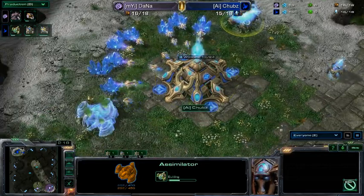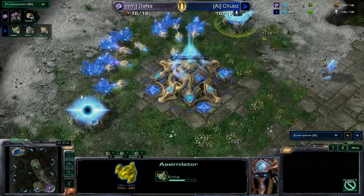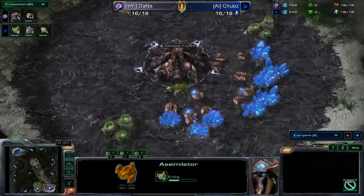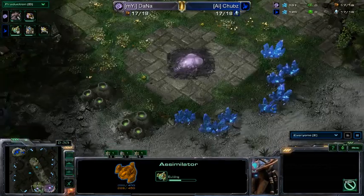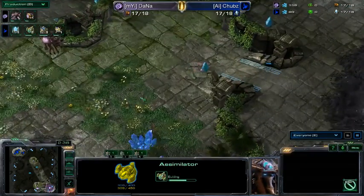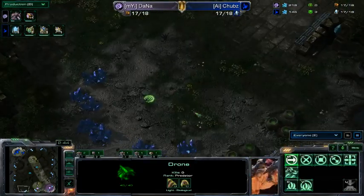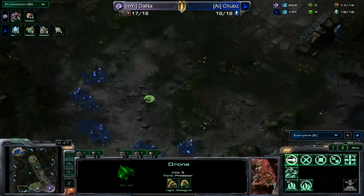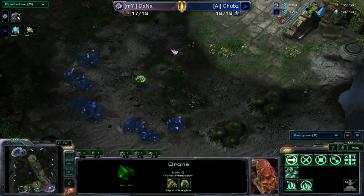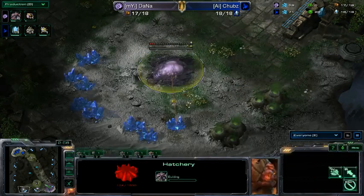We do see a double gas at 15 from Chubbs, going to open up for some really nice gas timings. Meanwhile Dana is going for the hatch first — a really nice thing we see more and more Zerg players do nowadays, a bit more greedy but a solid opening. And here we go — a nice drone going out to scout. Is this another hatch? Oh my god...